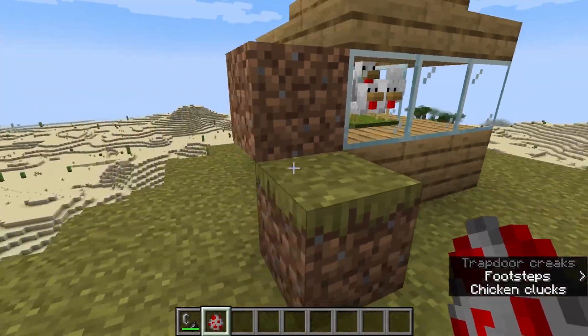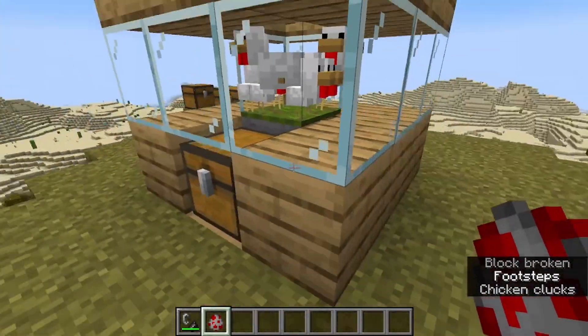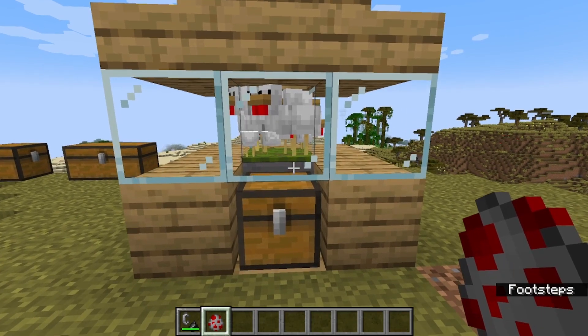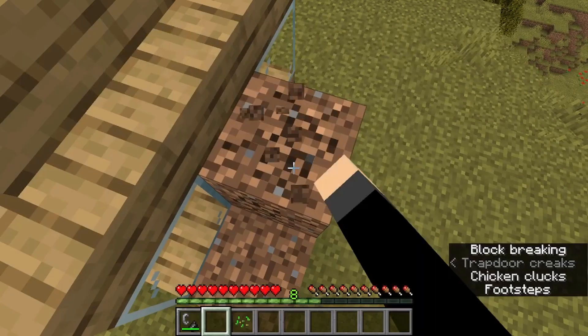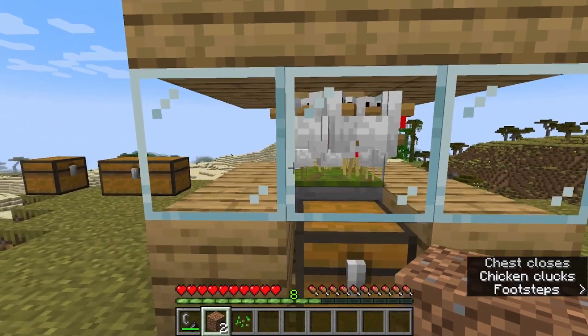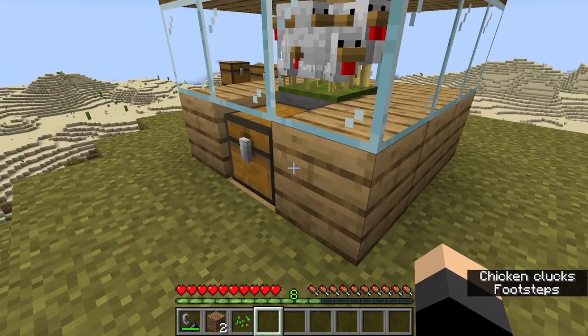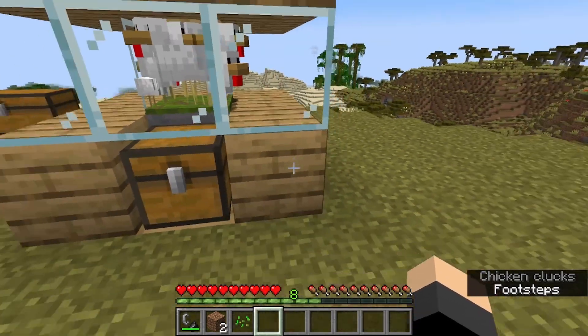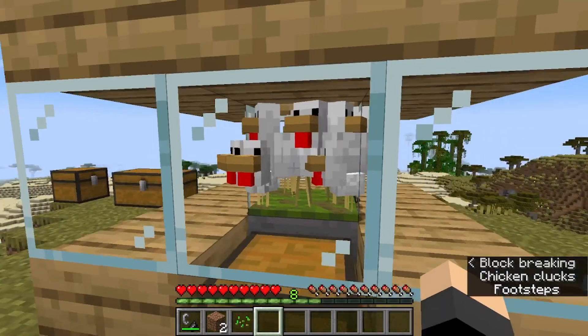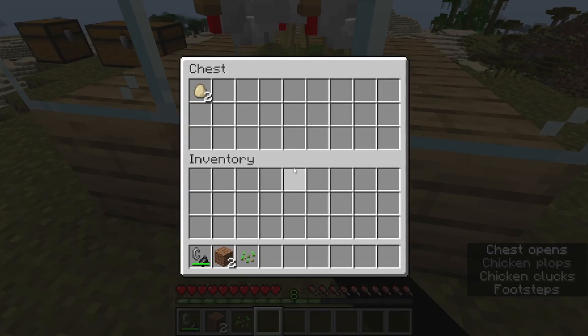This farm is also quite loud, so probably don't build this close enough to your base to where it's just annoying, but also far enough to where you don't have to hear this. I heard an egg! We did it. I promise you, this is way more efficient than it looks — I promise. Just hang around a spot for a while doing other projects and this will produce a bunch of eggs. If you need to, you can just place another chest right there and then you can have a double chest. There's another one — heck yeah.